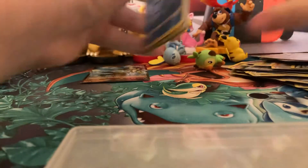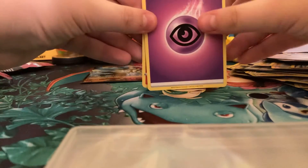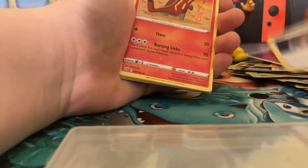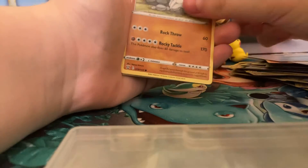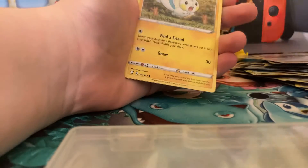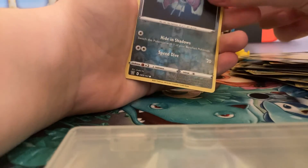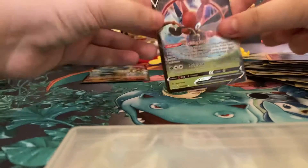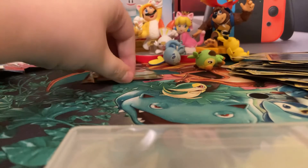Final pack — the loose one. Code card — it's a white one. We have: Psychic Energy, Feebas, Heatmor, Zorua, Remoraid, Onix, Mawile, Cherubi, Pichu, a reverse holo Zubat, and — nice! First good pull: Champion's Path Cricketune V!